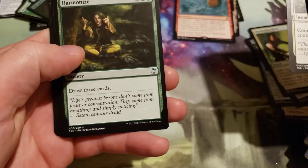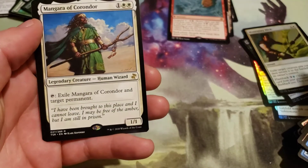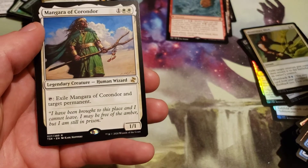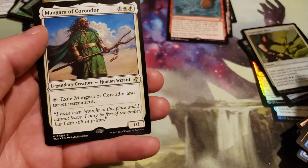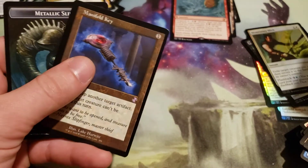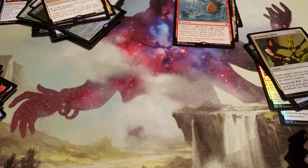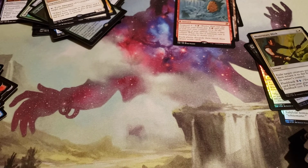Last pack: we got a Magrav Corridor — and our Time Shifted Manifold Key with a Metallic Sliver token. Alright, I hope you guys liked the video. I wish you guys good luck in your openings and I'll see you in my next video — goodbye, bye bye.